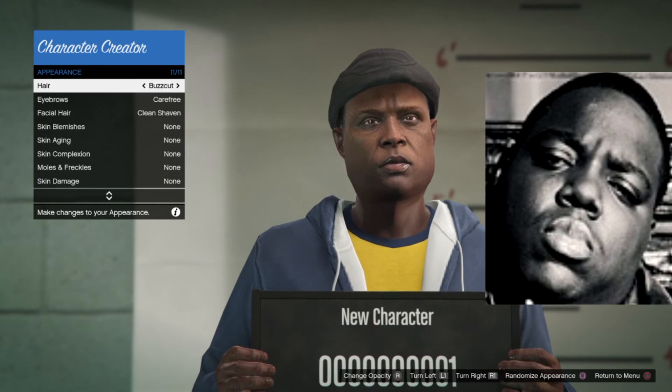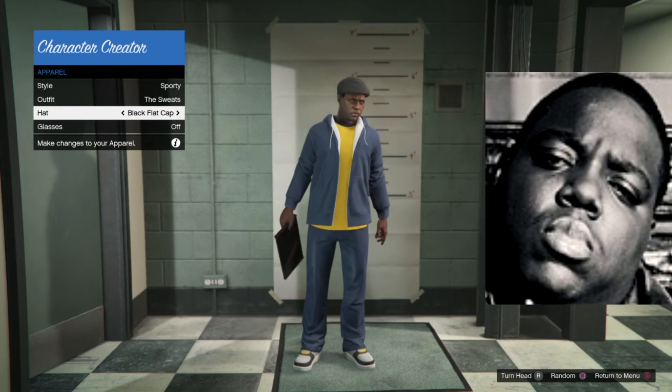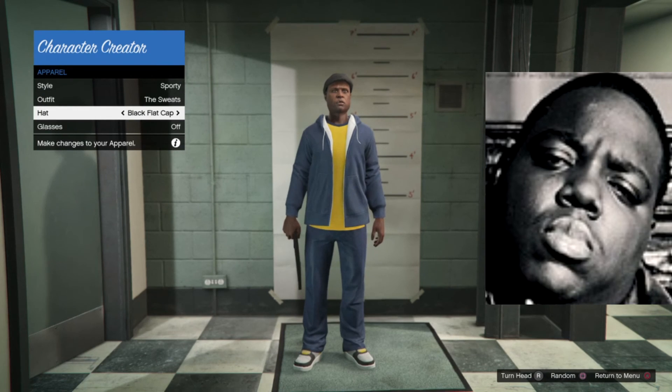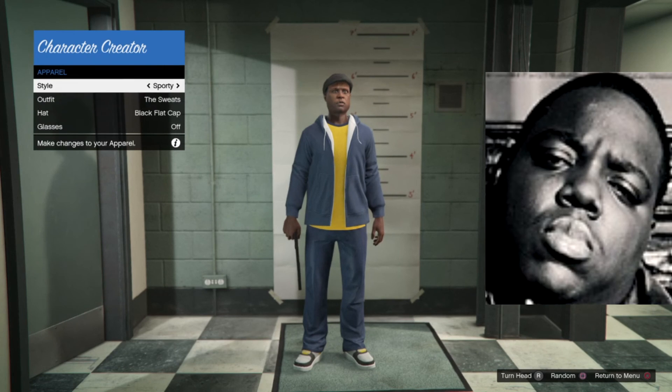Dark brown eyes. Apparel doesn't really matter if you're going to make the character and then edit it. But sometimes you do see him in pictures with a black flat cap, sometimes a fedora or something. Sometimes he wears a leather jacket.